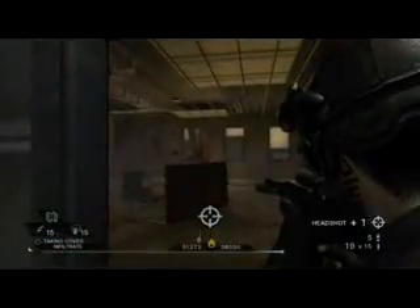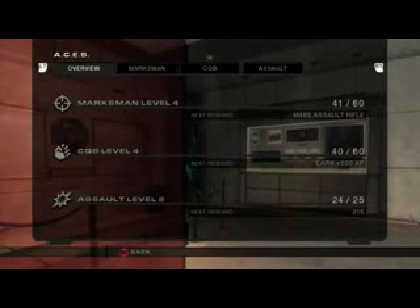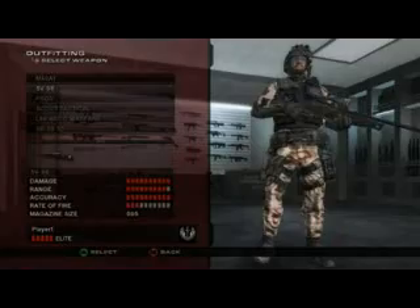In Close Quarters, you get points by performing actions such as close range kills and using your flashbangs and smoke grenades. In Assault, any actions such as getting multiple kills or single kills with your C4 or frag grenades will get you points. Lastly, Marksmanship — you get points for actions such as long range kills and headshots. The more you build up your ACEs in each category, the more related weapons you unlock. For example, after each level of Marksmanship you achieve, you unlock either a new Sniper Rifle or a new Assault Rifle.